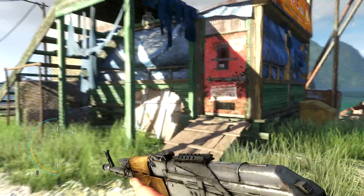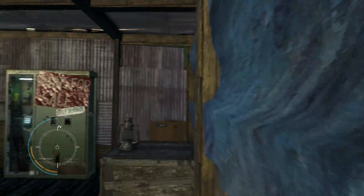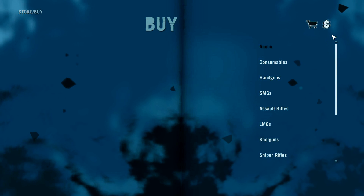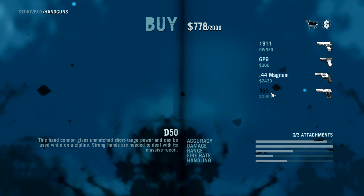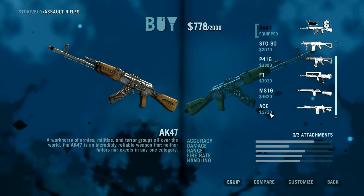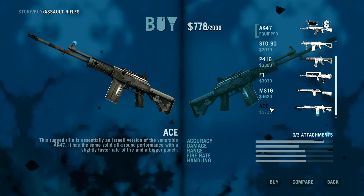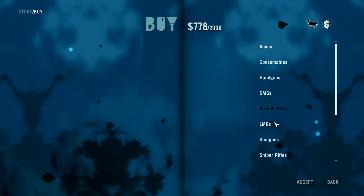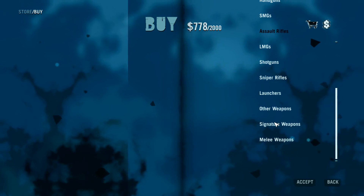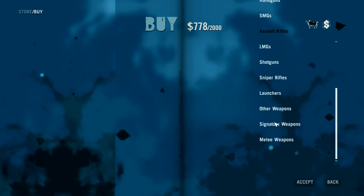They've also opened up all weapons right at the very start of the game. You no longer have to climb and activate radio towers or do story missions to unlock weapons — all of the weapons are unlocked right from the get-go. You'll notice they're all more expensive. The other thing is there are no more free weapons either. You have to actually buy any weapon you're going to use — activating radio towers no longer gives you free weapons. That is going to change how you play the game.